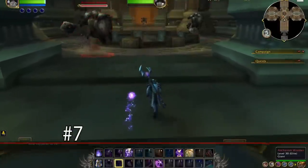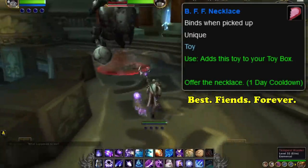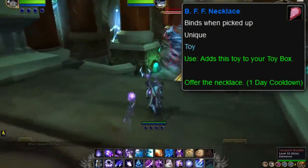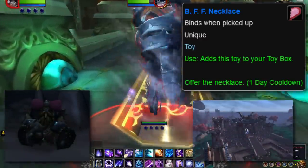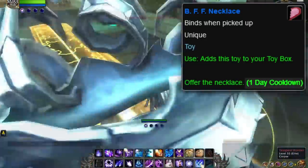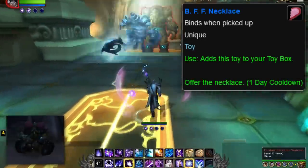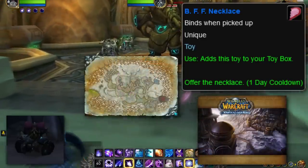And at number 7, we have the BFF Necklace. This toy's name comes from the acronym for Best Friends Forever, and drops from a rare in the Townlong Steppes zone from the Mists of Pandaria expansion. The rare that drops the toy is named Huggalon the Heart Watcher, and he's located in the Temple of Niuzao Catacombs. Like the other toys on this list so far, the BFF Necklace also has a cooldown of one real day, or 24 hours. What's interesting about this rare is that it actually has a Titanic Watcher model, the same model that can be seen in the Vault of Archavon raid within the Wintergrasp Battleground in Northrend.